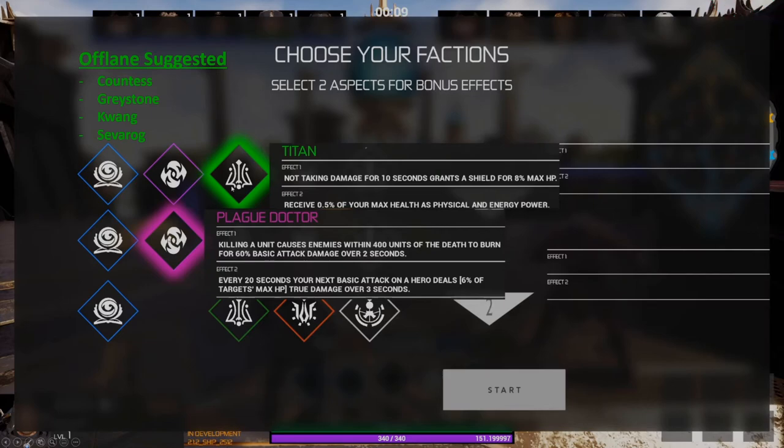So hopefully that helps explain what the different factions are in Fault, but the question still remains: which two should you pick depending on your role? The remainder of this video goes over my recommended combinations — I've picked two for each different role.